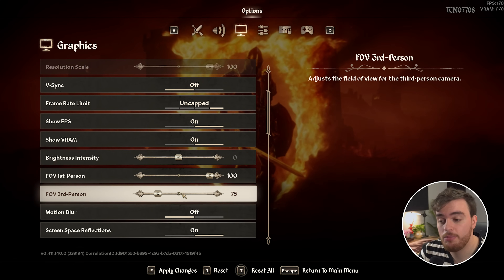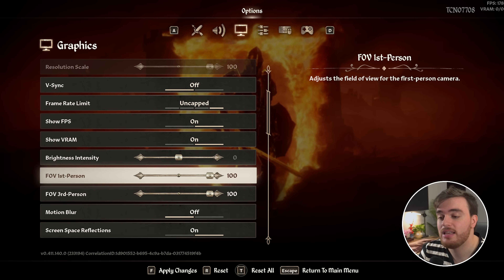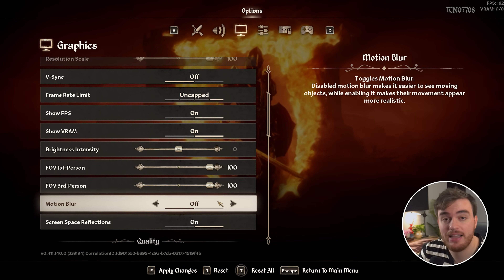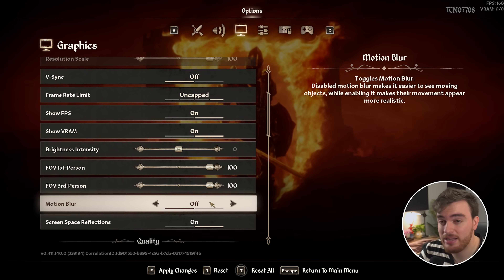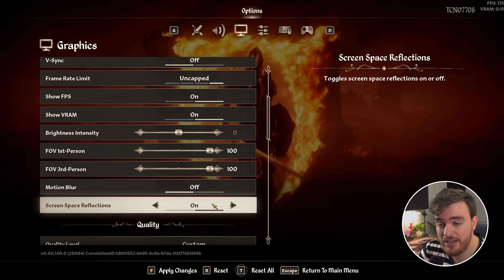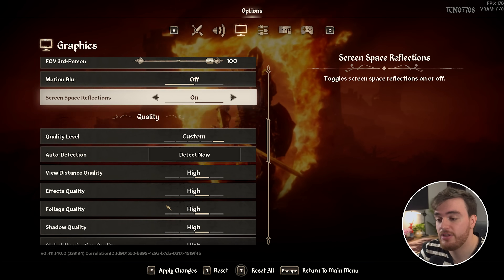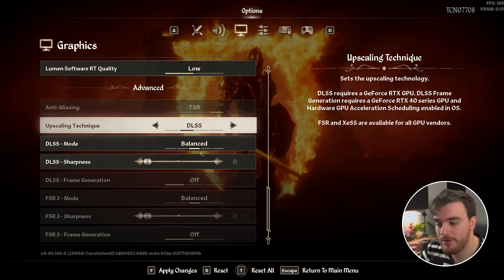Field of view — first person and third person — are entirely your preference. While they do technically affect performance, leave these at whatever gives you the best experience. Motion blur I leave off personally, but you can keep it on if you want — disabling it should help alleviate motion sickness. Finally, screen space reflections is a relatively cheap method of getting simple reflections; leaving it on is fine in most cases.